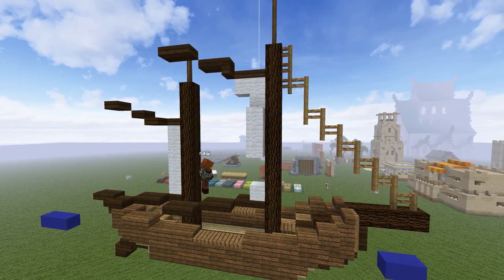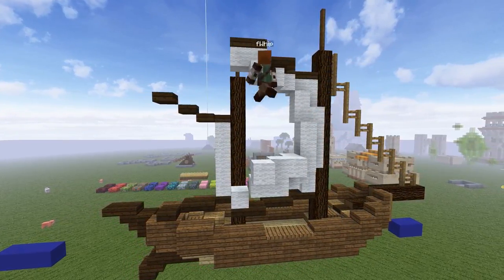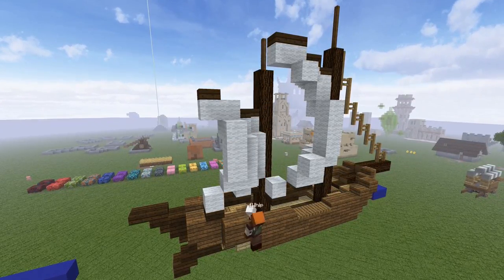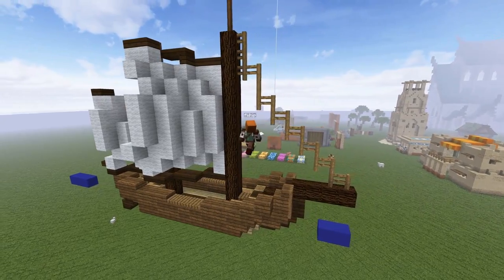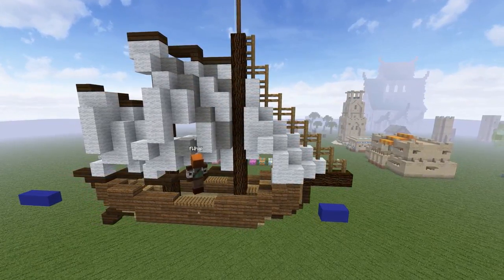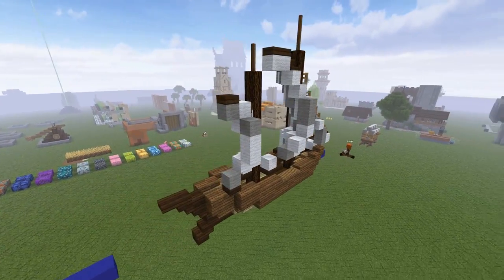Now we're working on getting the sails in — these guys we're doing sticking out. There's no real rhyme or reason, you just want to make it look nice. I'm slowing it down so you guys can watch and copy as you go. I didn't have a strict method, I just filled them in trying to make it look like the wind's pushing them out — everything going in the same direction, that's the main goal. You can add flags to the top of those fence pillars if you want, though it's a little small for this boat. We've got three masts on this and it looks great. I went ahead and added some light gray wool with stripes — you guys can follow along with that too if you'd like, it works really really well.